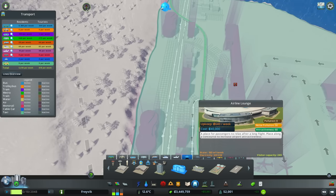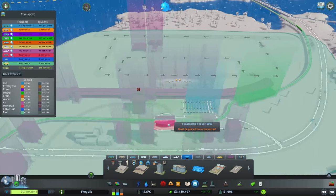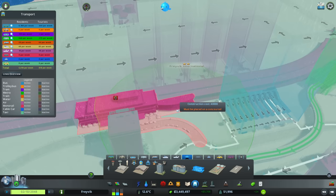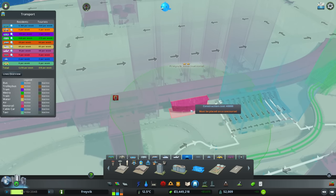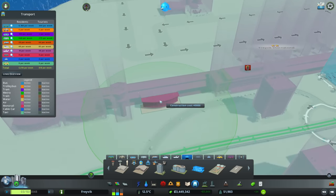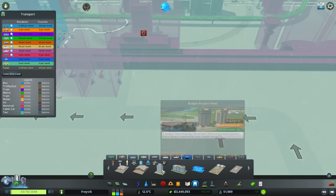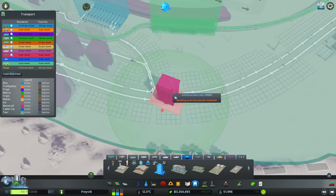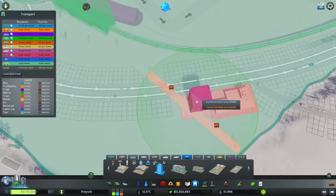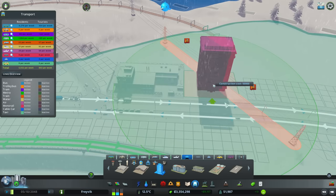What else have we got? Airline lounge - that can improve attractiveness. We've already got a couple of lounges down there. It must be placed on a concourse. A few more budget hotels - I'll shove you there and there, another couple maybe down here. Where better for a budget hotel than next to a rubbish place?